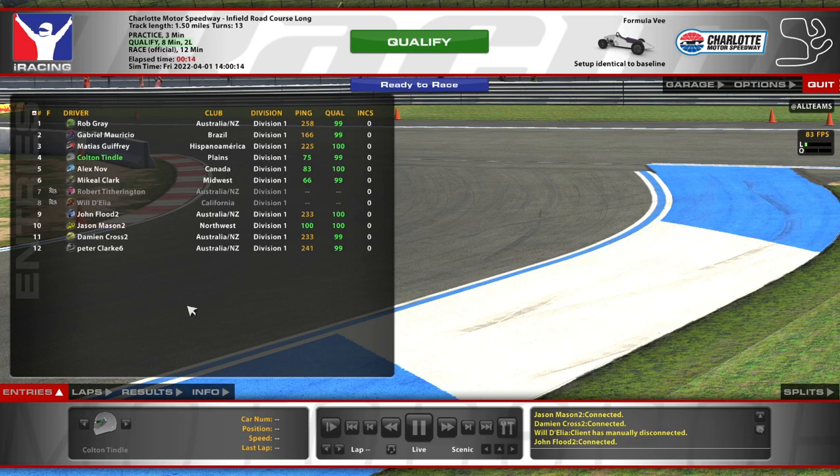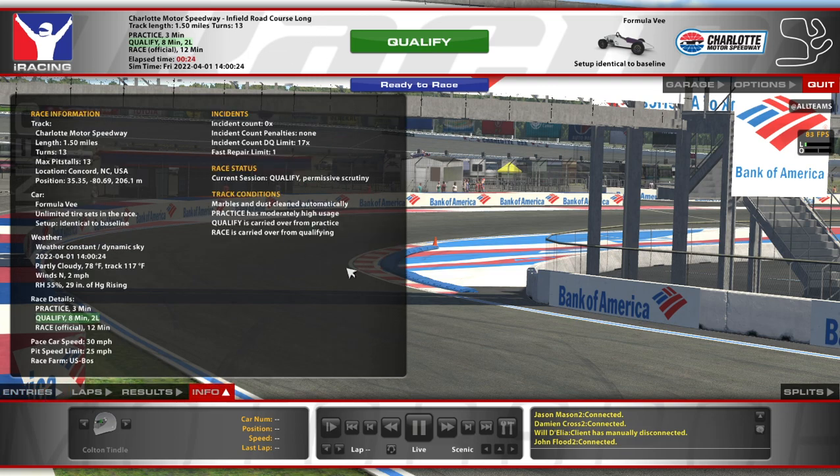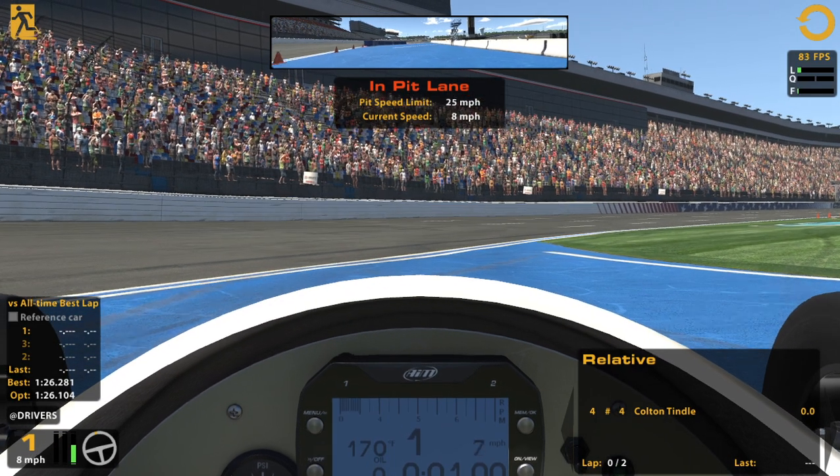Hello and welcome to the Charlotte Roval in the Formula V. So this is the Enfield Road Course Long — they name it the Legends Roval, or Road Course. And we're in the Formula V.